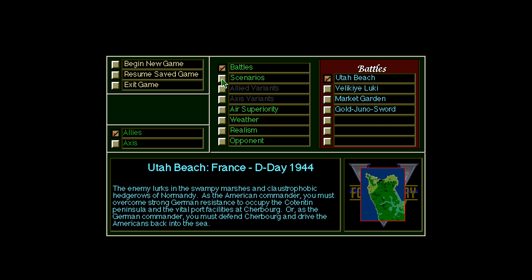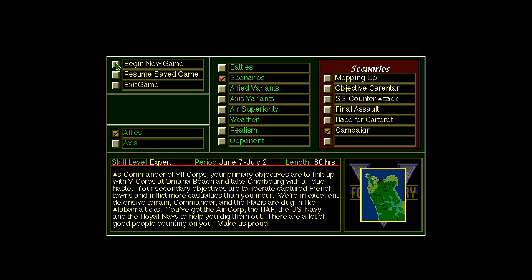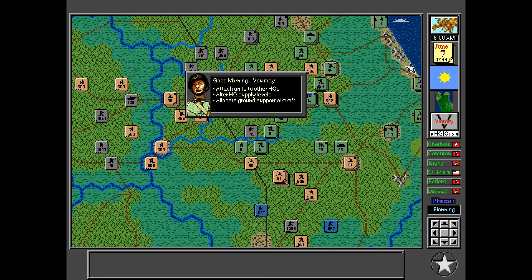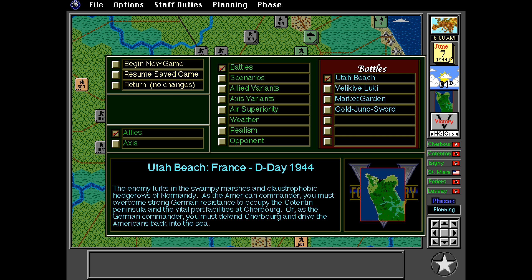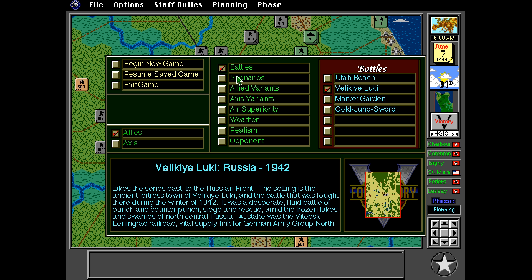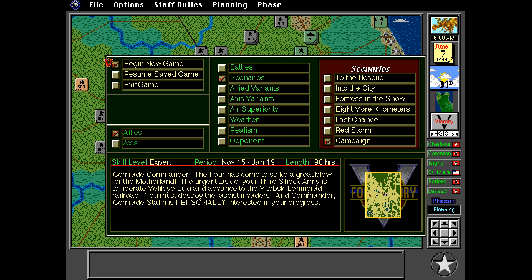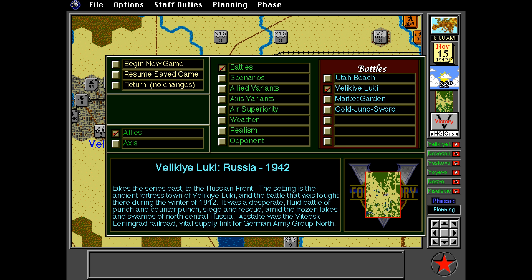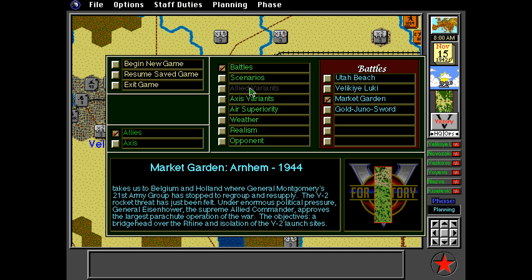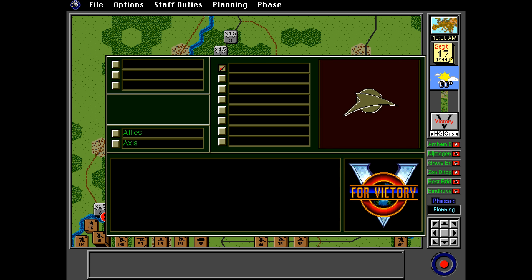The later games in the series were released as standalone products with expanded and improved master programs but all still use the same user interface, graphics and system design. Master program improvements from later games were rolled back to prior games through a number of patches and updates, which also included scenario and bug fixes. This meant that if you owned two or more games in the series you could update and combine them to run under a single master program installation accessing all the different scenario files from a common interface.